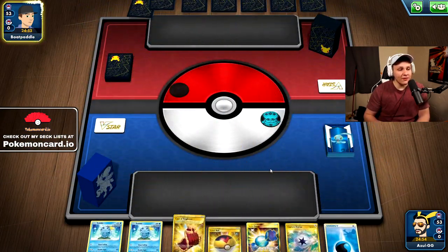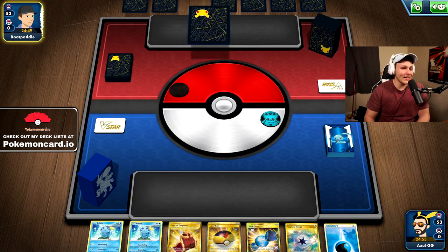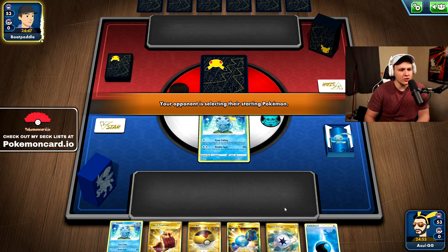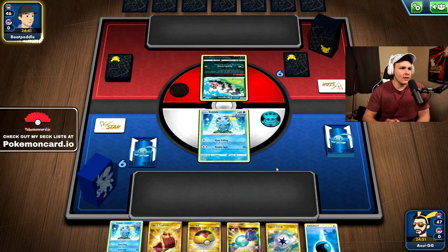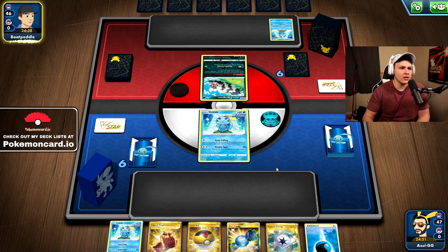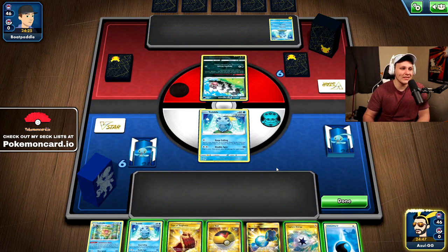Alright, here we go — I won the coin flip but I'm going second. I've been trying out going second with this deck and it's felt pretty good. This hand actually feels pretty sick for going second — we're a little short on one or two pieces but that can come together with a top deck, or we look for a Candy or Shady Dealings Inteleon. My opponent has Zigzagoon and Sobble — so it's likely Obstagoon or Jolteon. Jolteon is a terrible matchup — definitely winnable but very, very difficult.